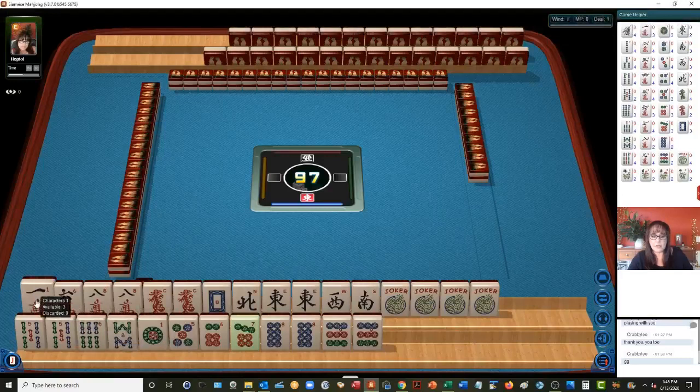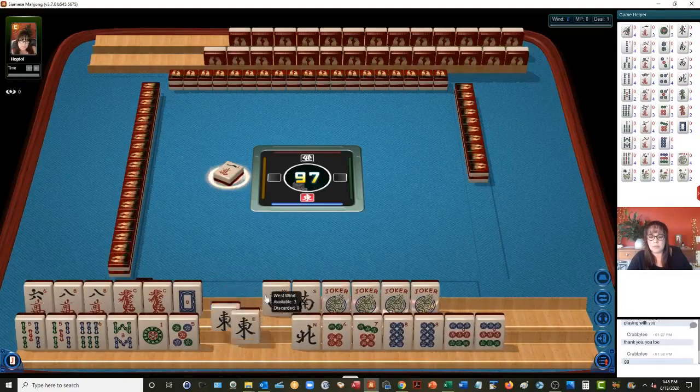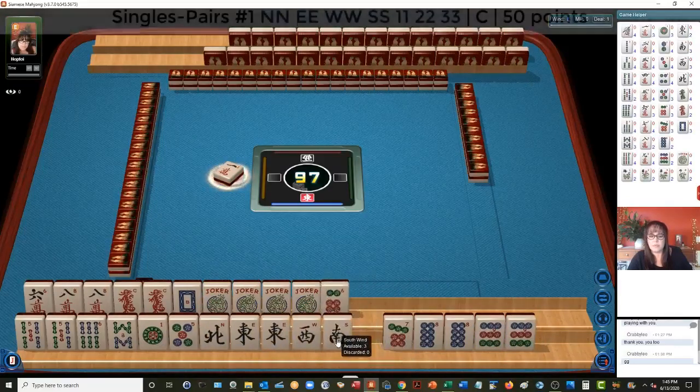Let's discard the one crack. Maybe we could play the news pair hand with one character. News pair hand and consecutive quint number four. I'm going to rearrange these. We have seven, eight, nine — I was thinking of using that for the quint. And news.